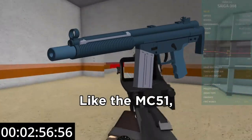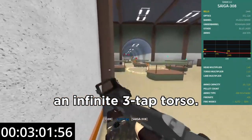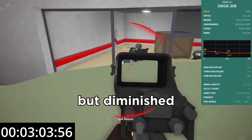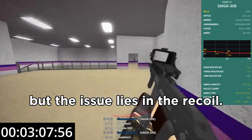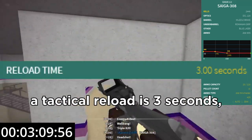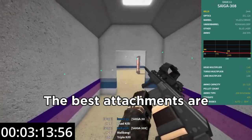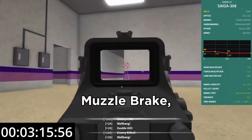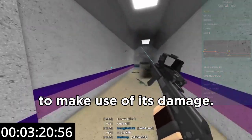Like the MC51, the Saiga 308 is a slow-firing auto. Its damage allows for an infinite three-shot torso kill. Its effective range is long but diminished at short ranges. Bullet drop is non-present but the issue lies in the recoil. The magazine capacity is 20, a tactical reload is 3.0 seconds and an empty reload is 3.4 seconds. The best attachments are a red dot sight, muzzle brake, Romanian grip and blue laser. I recommend playing passively and from range to make use of its damage.